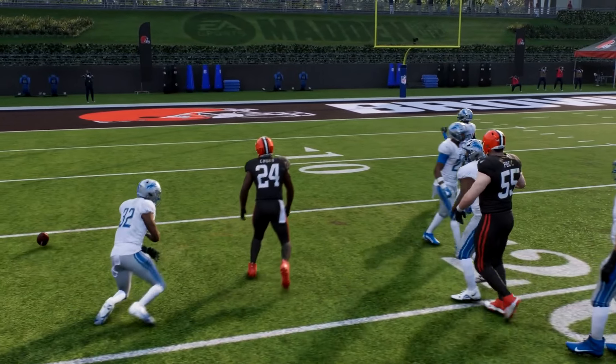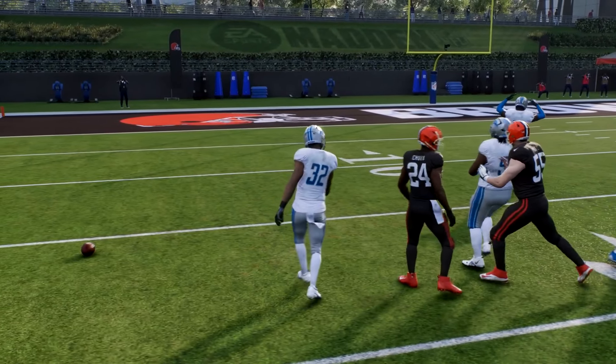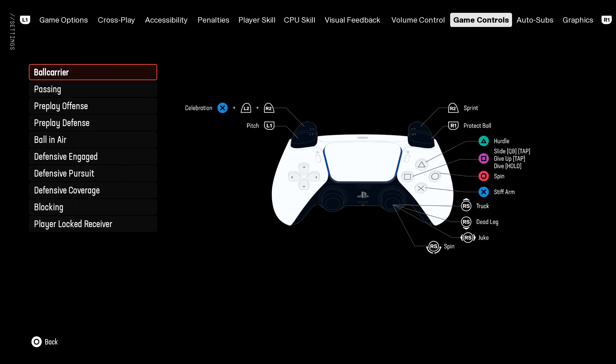In order to execute a good stiff arm, we must first look at the controls. As you can see, the stiff arm button is the X button on PS5. Now that we know what button to press to stiff arm, next we must look at stiff arm rating and break tackle abilities.